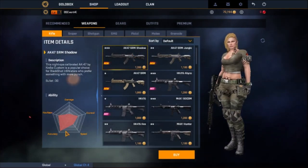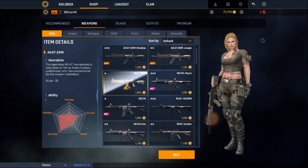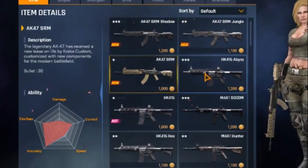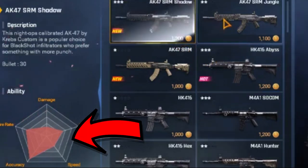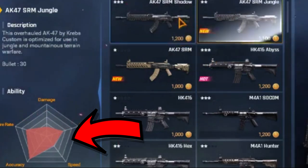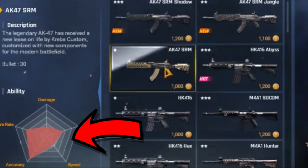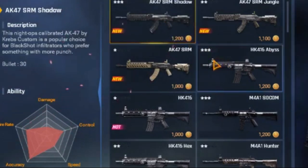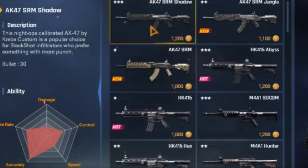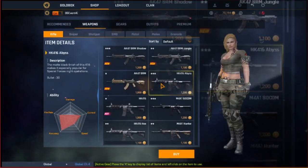So the first thing I noticed — if you look at these AK-47s here, the three different model types: the Shadow, the Jungle, and the SRN. As he's clicking on the different weapons you can see the speed changing. So it seems like the cheaper ones you're going to be running slower with. This is why I think the game is still going to be slightly pay-to-win, because the AK-47 SRN you run the slowest with, then the Jungle you get a little bit faster, and the Shadow you get a little bit faster. So what if they bring out an AK-47 SRN Omega?